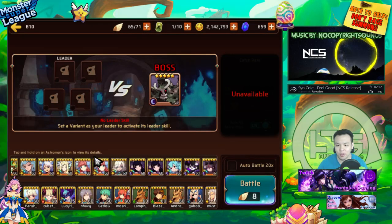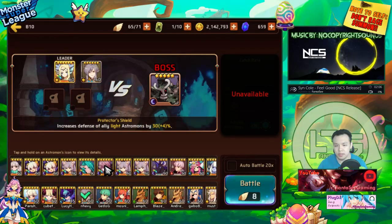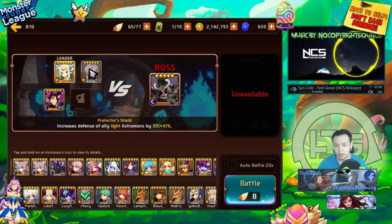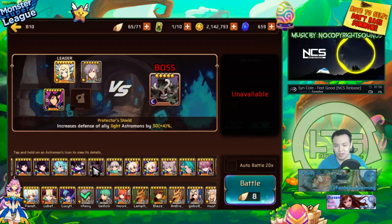We're gonna have to protect him a little — obviously if he's the only light monster in here he's gonna get focused down. So we're gonna put in another light monster so he doesn't get focused, as well as some armor break. You should definitely put in armor break in order to see his maximum damage output, as well as some sustain.